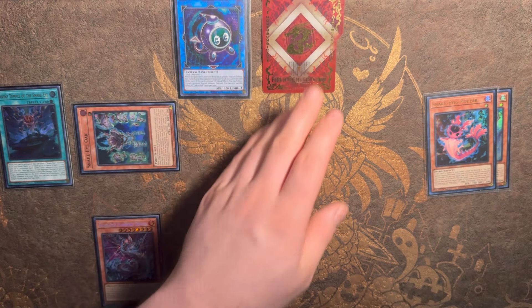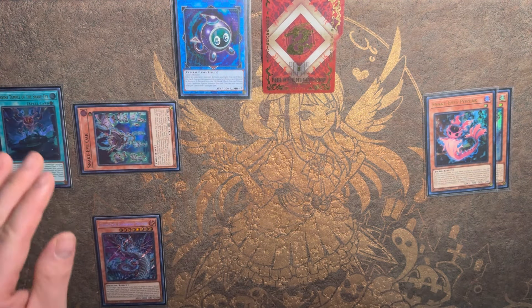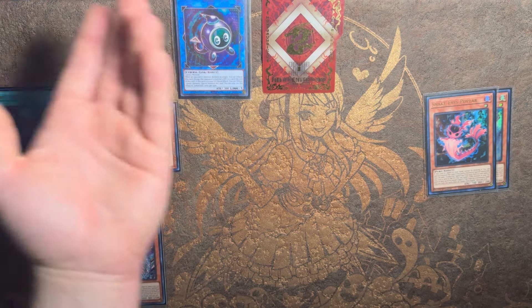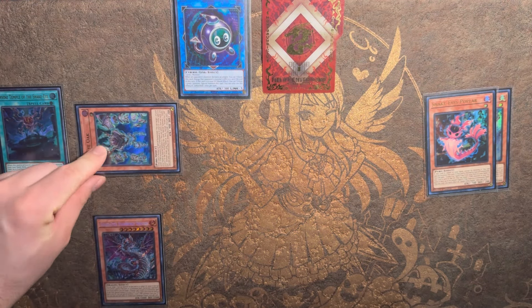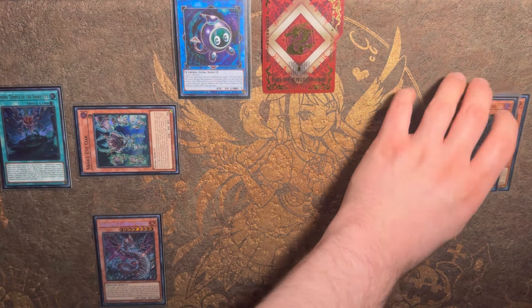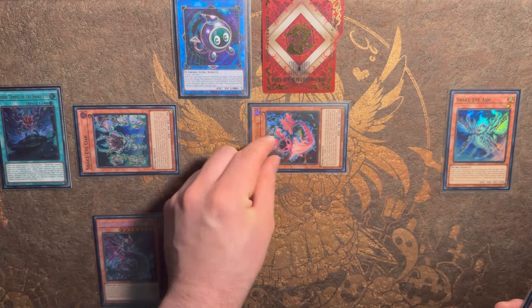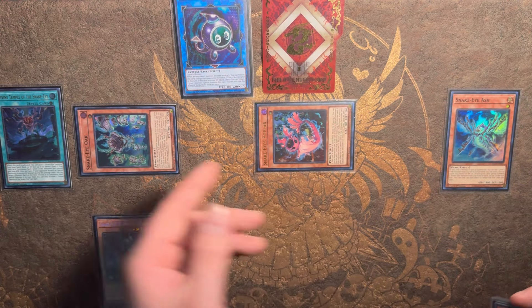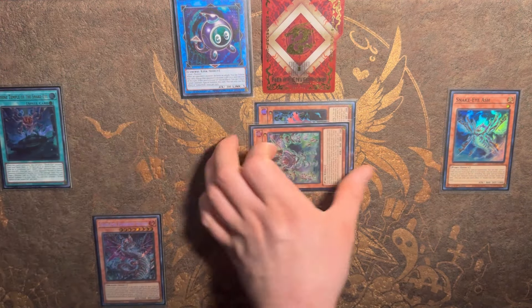We're going to summon everything out in defense position that we can, because Fire King is a deck now and they're obviously going to beat over stuff and trigger the cards. So it's very important to put these in defense position whenever you can. Obviously you can't put link monsters in defense position. Oak's effect is going to activate on summon to bring back either your copy of Poplar or Ash — doesn't make a difference here.